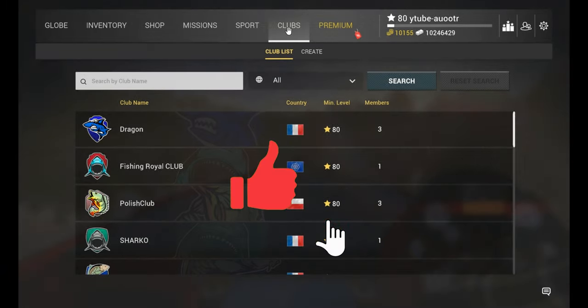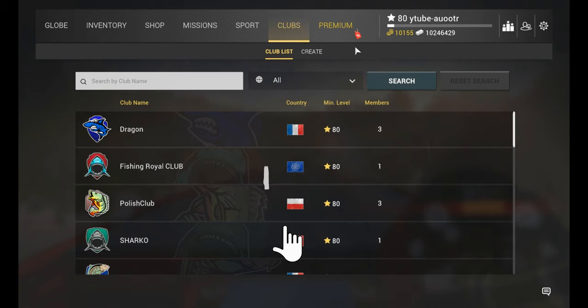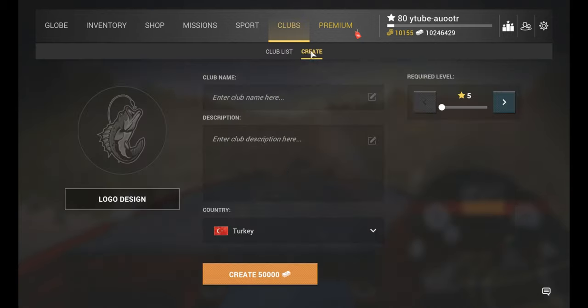Hello everyone, I am with you with a new Fishing Planet video. In this video we will look at the details of the newly added club and how it was created. When you come to the club tab, you can either join a club or create your own club group. We will create one now.